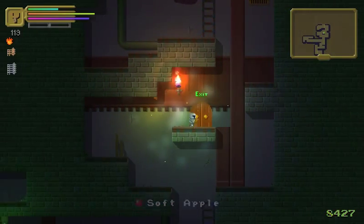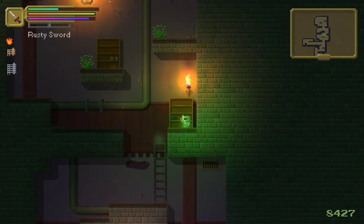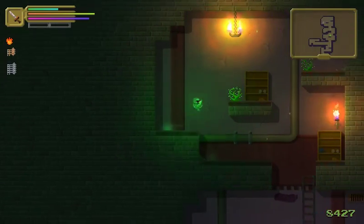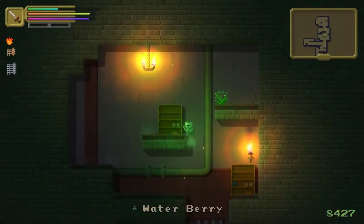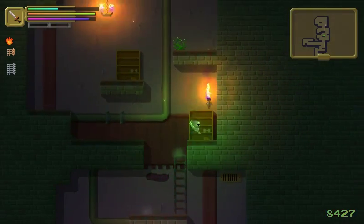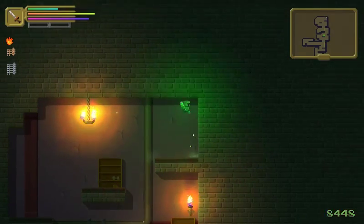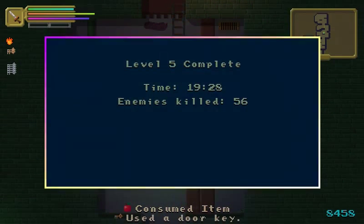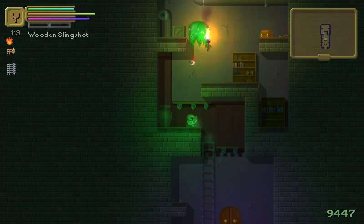It's generally a poor idea to go deeper down into a roguelike until you've cleared the floor, basically, because you want to get all the items you can before going to the next level, which is invariably harder. Since this is a let's play slash first impressions sort of deal, we're just gonna go ahead and do it. I hate when I forget there's fall damage — it's fairly rare in platformers. Then again, roguelike, so dying is part of it.